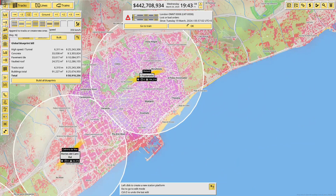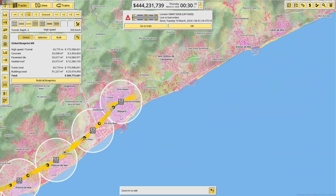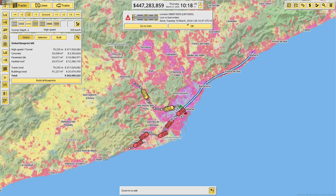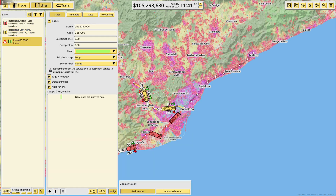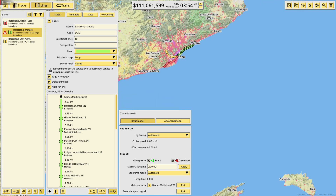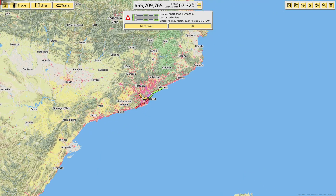We'll do a final station right here — quite a big city, over a hundred thousand people living here. This will connect three big cities: Barcelona, Badalona, and Mataró. That's a very long line — 340 million for a project like this. Let's make it. There we go, another one done, and this one is 59 kilometers long. We'll put six trains on this one, every ten minutes, high volumes.